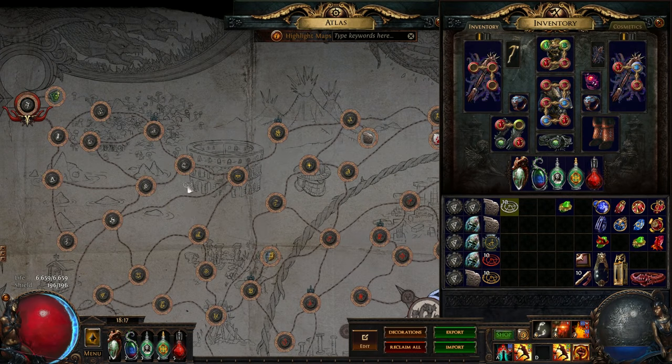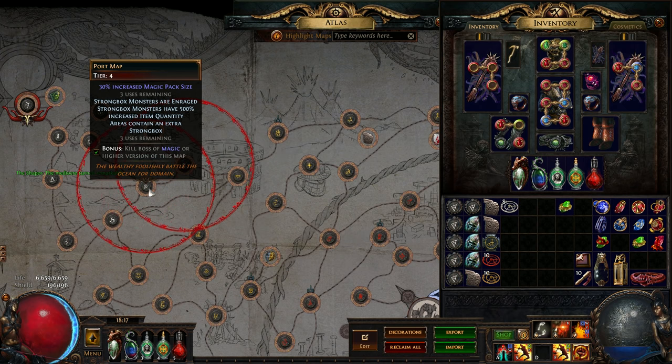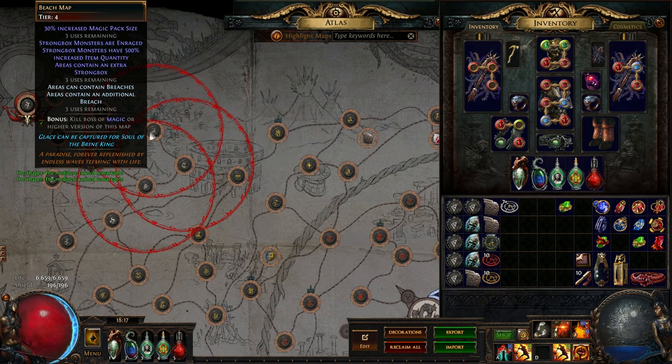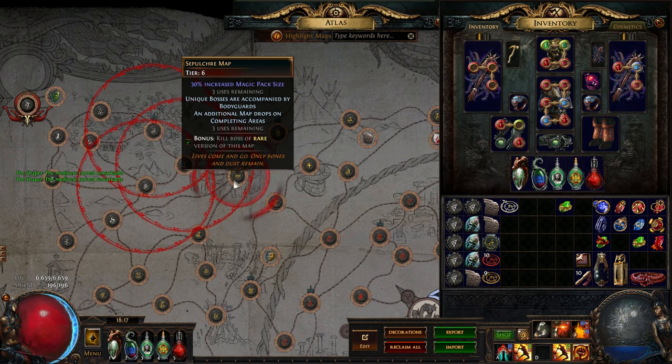Sextants are a special type of map crafting currency that is specifically used on the atlas itself, and are a huge tool in map sustain strategies that focus on a certain subset of maps. They can also be used in a fully completed atlas in certain scenarios, but greatly benefit from setups running specific maps. Sextants can be used on unlocked map bases to add more modifiers to the map and any surrounding maps within the red circle that they create.